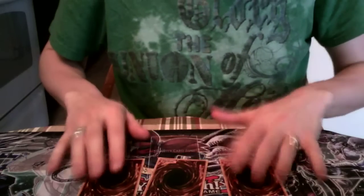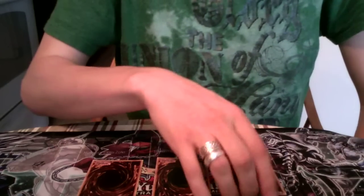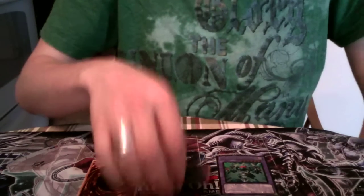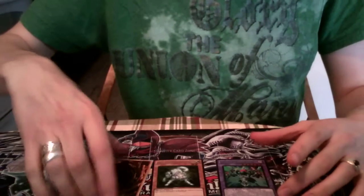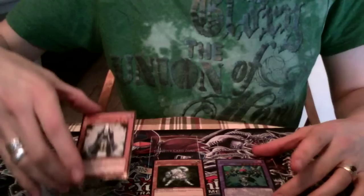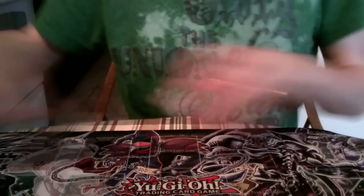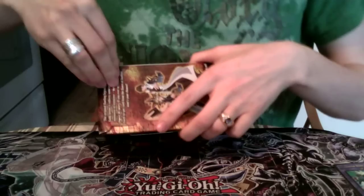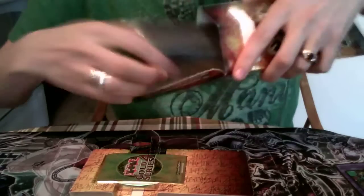Here are the gold rares. First card is Gladiator Beast Yazarus. Next, Lightsworn Raikou — a gold rare Lightsworn Raikou, which is kind of a good pull. And a Summoner Monk, also gold rare. As most of you know, there is a BLS in this set, so I'm just setting the rares over here. There's also Doomcal, Spirit Reaper, and a whole bunch of other pretty awesome cards, even for this format, which is kind of why I was getting it.